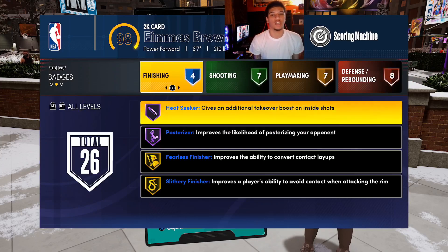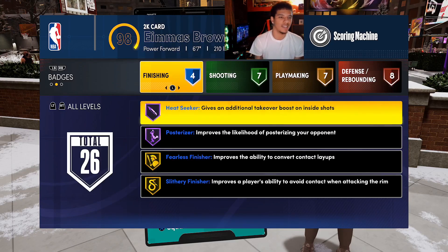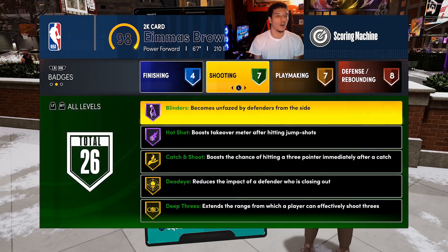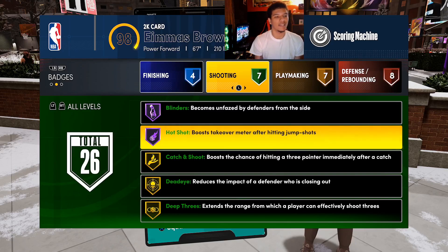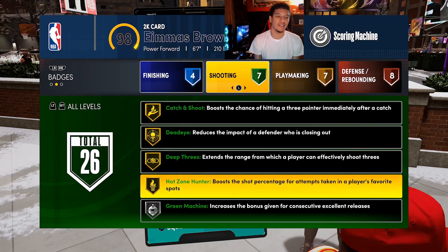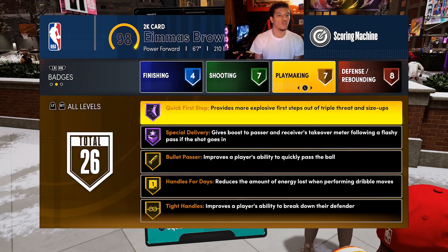Let me check out the badges real quick. I have max badges — this is usually what I rock with. With my max badges, I got heat seeker, posterizer hall of fame, fearless finisher gold, slithery gold. For shooting, I have blinders hall of fame, hot shot hall of fame, catch and shoot gold, dead eye, deep threes, hot zone hunter — which I can get on hall of fame at 99, so that will change. Then green machine silver.